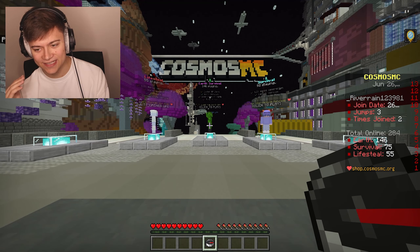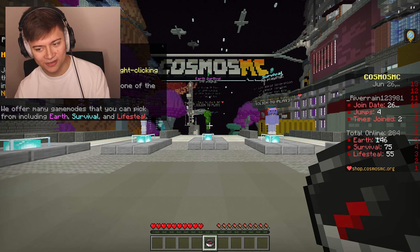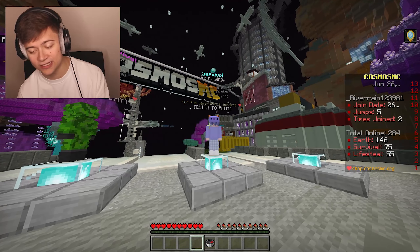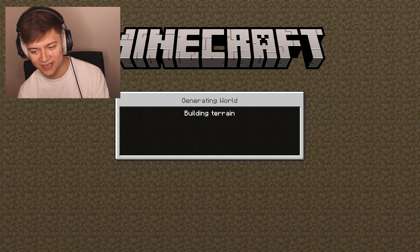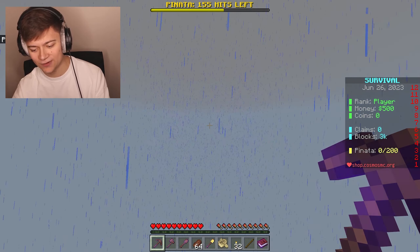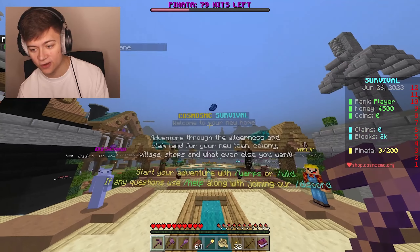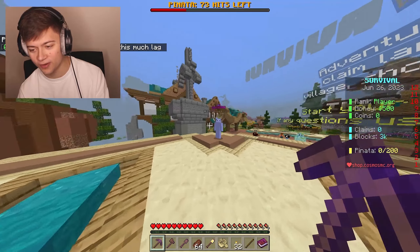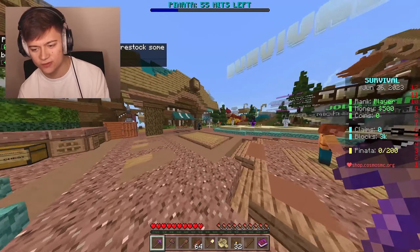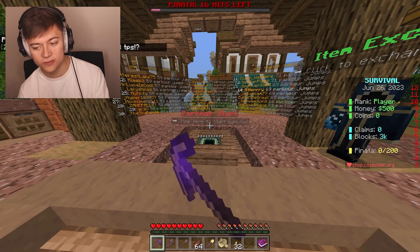I just realized this IP redirected us to Cosmos MC, so it looks like this is either the same server or a partnered server. We've still got Lifesteal and Survival options, so I think we're just going to go with Survival OG for this one. That's crazy — it literally brought us to the exact same server. Sorry if I clickbaited you a little bit, but we're going in. It says 'Cosmos MC Survival — welcome to your new home,' and we have the discord, help, votes, teleport to wild, ranks, item exchange, top players, and parkour — pretty similar to the last server.